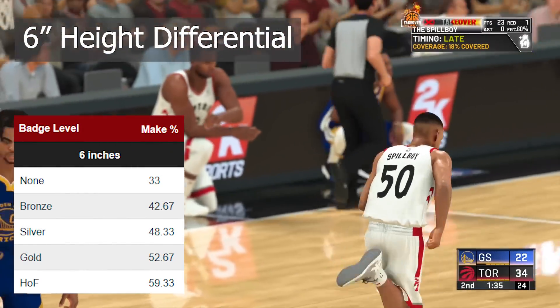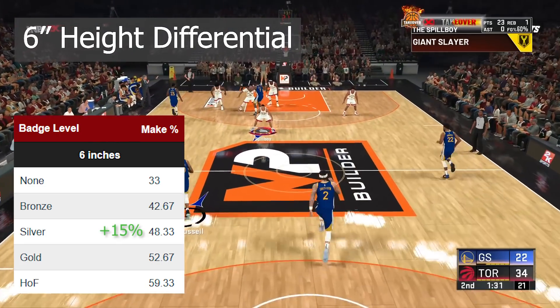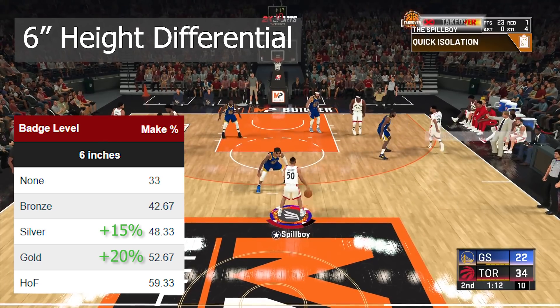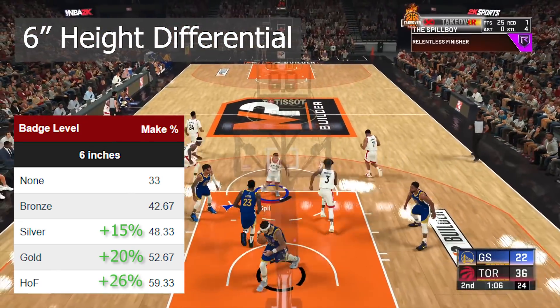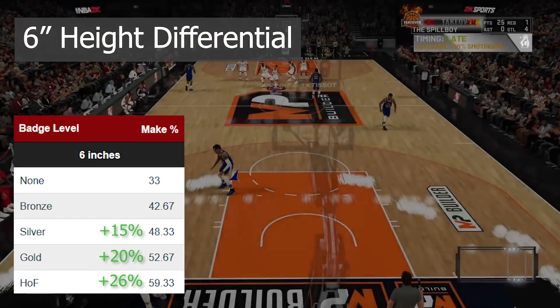Lastly, at a six inch difference this badge can be really effective at even just a Silver level, sitting at a 48% make percentage. Gold is nearly 53%, which is better than Hall of Fame at any other height differential. Hall of Fame at a six inch height difference sees a whopping 59% make percentage when compared to no badge at all.